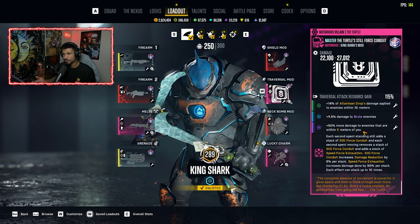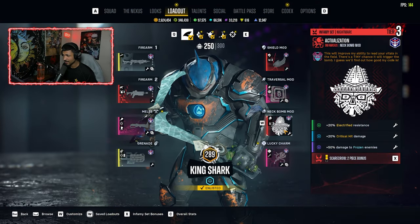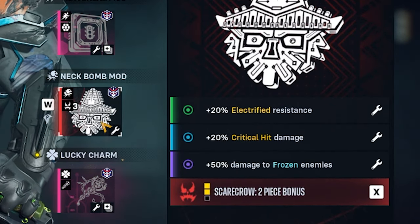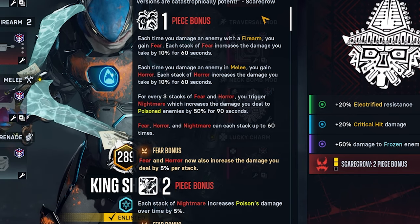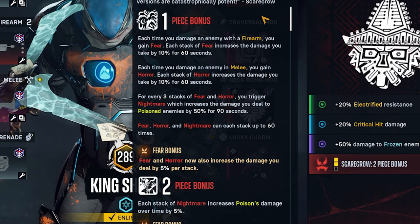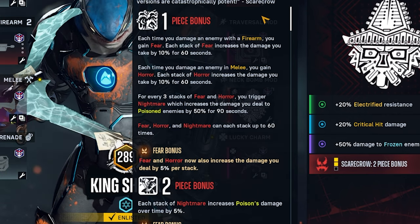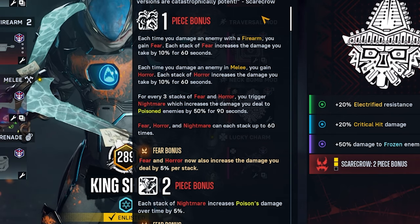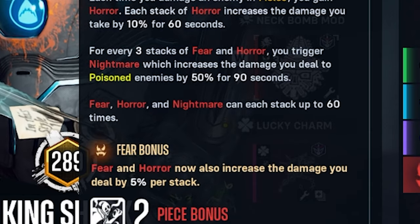The Steel Force Conduit: while moving you build up to 10 stacks for 500% damage; standing still gives 10 stacks of 50% damage reduction. We're always moving in higher-level incursion missions — no reason to stand still. Moving to the Neck Bomb mod — the second piece of the tier 3 Scarecrow set — with 20% electrified resistance, 20% critical hit damage, and 50% damage to frozen enemies. The two-piece set bonus: damaging enemies with firearms generates Fear, each stack increases damage you take by 10% for 60 seconds; damaging enemies in melee generates Horror, each stack of Horror also increases damage taken by 10%.